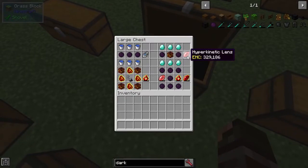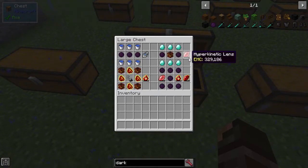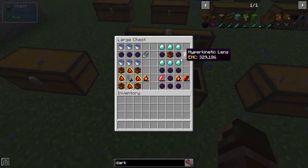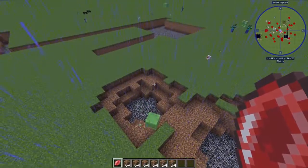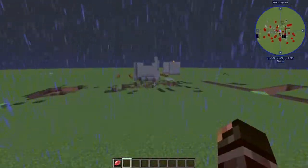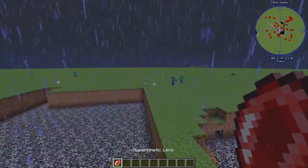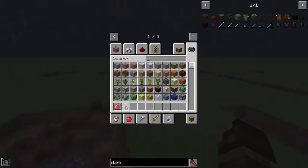The next thing is the Hyperkinetic Lens. This is crafted with 2 dark matter, a Nova Catalyst, and 6 diamonds. When you right-click it, it shoots a ball that breaks all blocks in an area and gives you all the drops. It does not damage mobs, so it's more of a mining tool. Press V to get more power — when fully charged it can clear a very large area. That's the Hyperkinetic Lens — it uses EMC or coal as well.